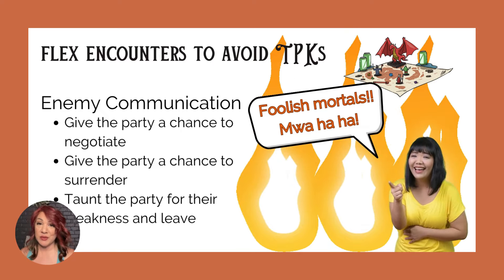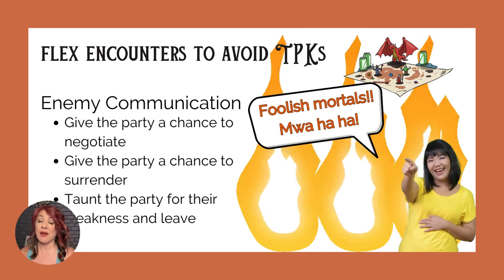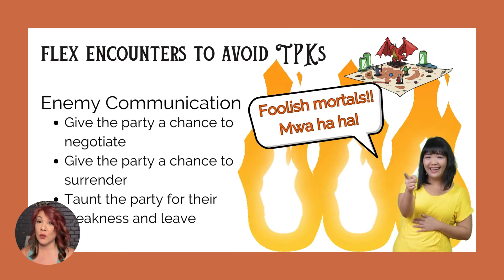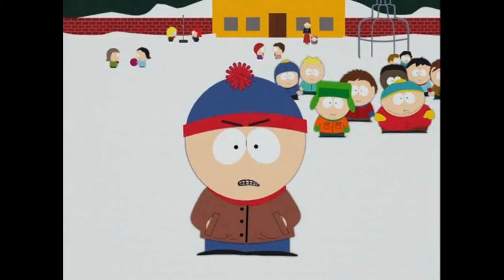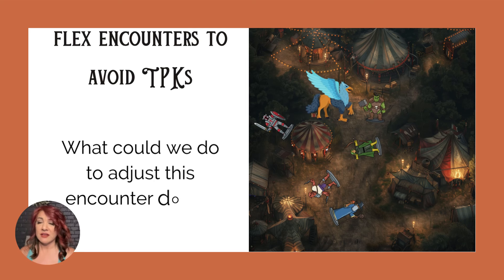It may seem silly in the moment, but your party is going to take that so personally that when they come across that enemy again, they will mean business. Now that we have some idea how to flex this encounter, let's revisit the carnival scenario. We have an escaped griffin that has broken free of its cage and is going on a rampage. Four party members are down and there is one left standing — a TPK is imminent. What can you do?